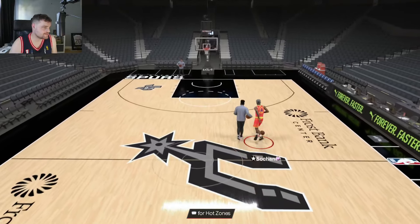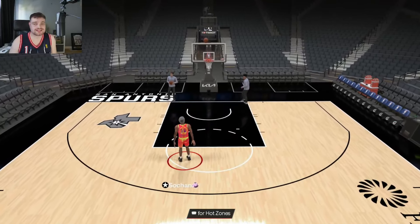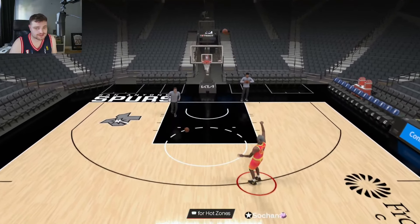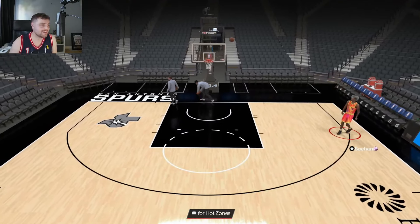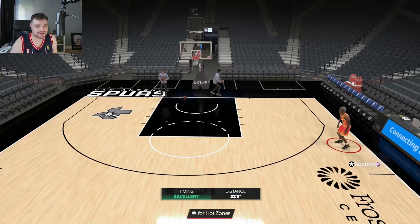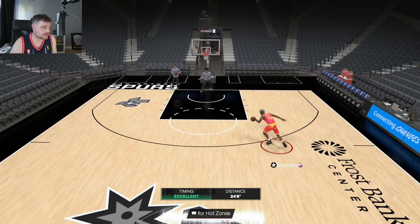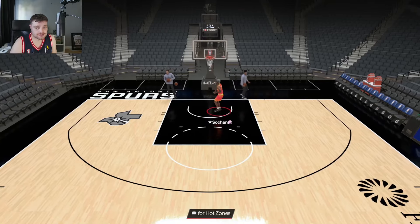He's got a nice behind the back, though he doesn't have the greatest creation ability — that's not really what he's going to be used for. He's not the greatest creator in the world at all. He has a one-handed free throw which is actually pretty slick — I was pleasantly surprised by how good the free throw is, with a 90 rating. But his dunking is exceptional.